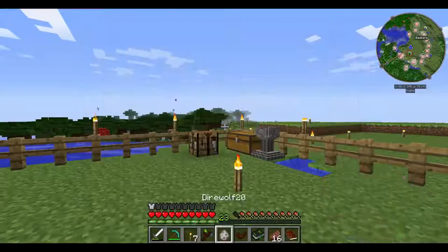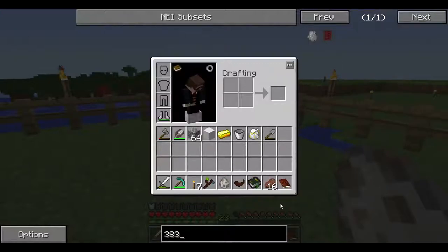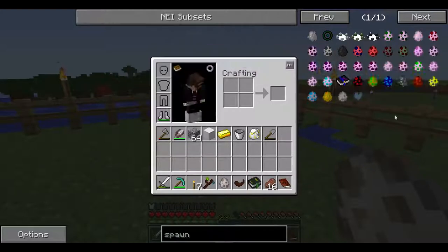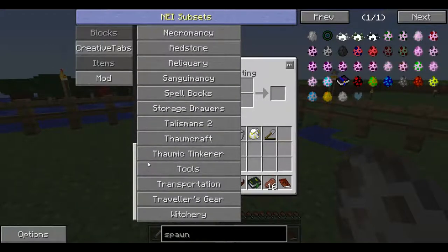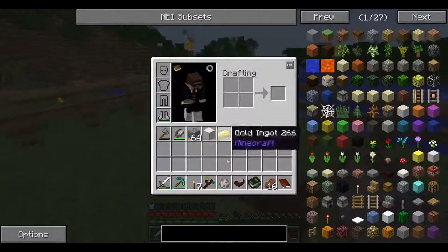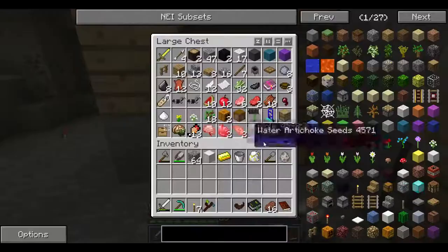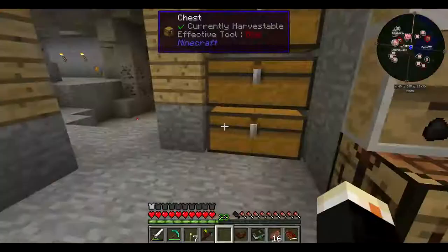Oh, I got a Direwolf20 spawn item. Is this just a spawn wolf? There are no actual spawn eggs here in creative tabs — so I'm guessing it just spawns a wolf named Direwolf20 that I can tame. I might do that, because why not — it's kind of funny. I don't have any bones though, so Direwolf20 you can stay in there for now.